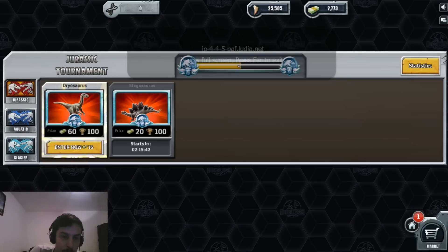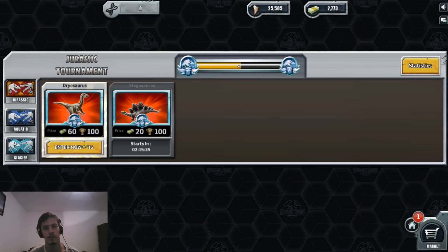What I can see is a DNA icon, which means something for dinosaurs. And when I read on the Facebook page, I see that they're actually adding new dinosaurs.